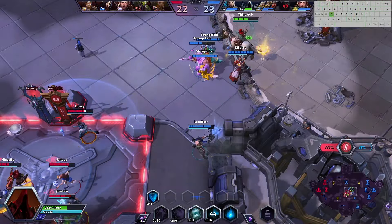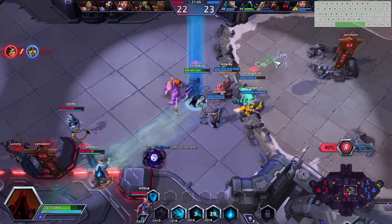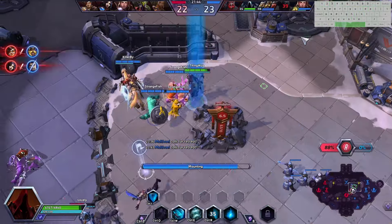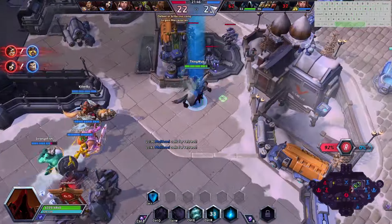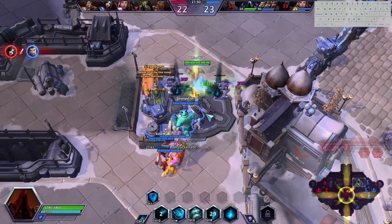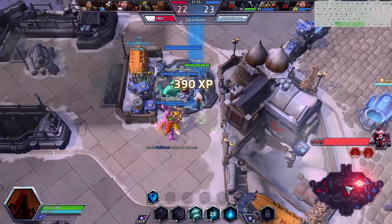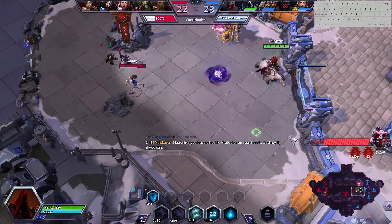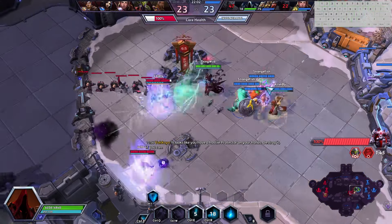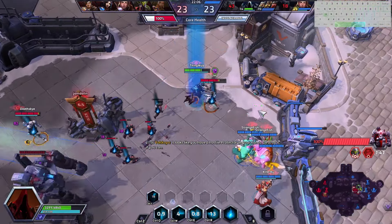At this rate, fighting into them might be a bad play, unless they misplay slightly — but it doesn't look like they're going to. A huge pick there by the enemy team on our Hanzo will force us to fully retreat. Once again though, they have to deal with this — so they're going to have to send one hero that way, or deal with top lane. So they're going to be split for this no matter what, or they're going to fight, and that won't be as good for them.